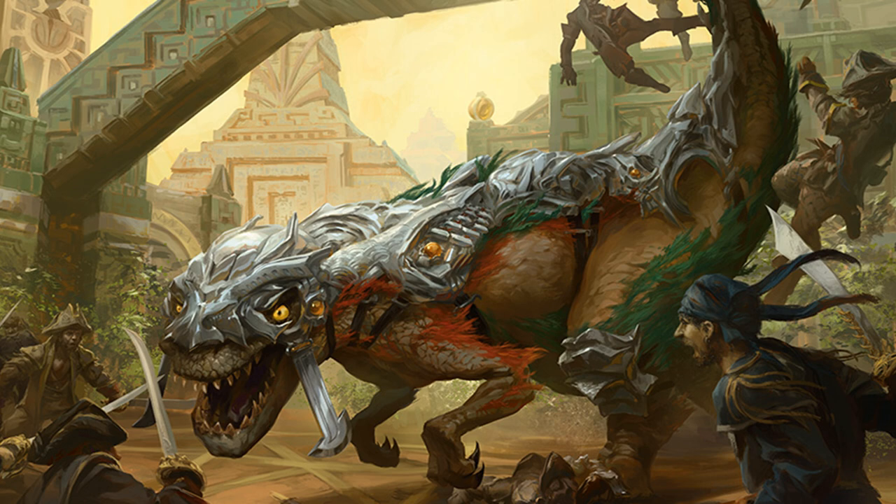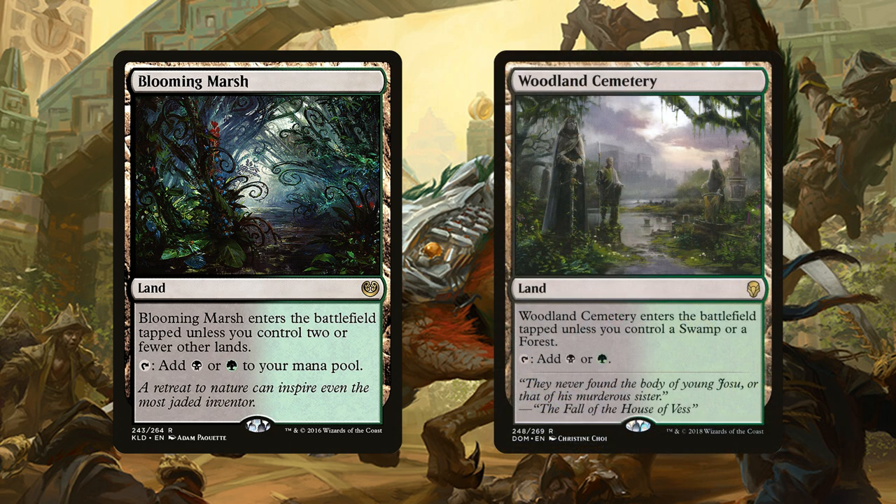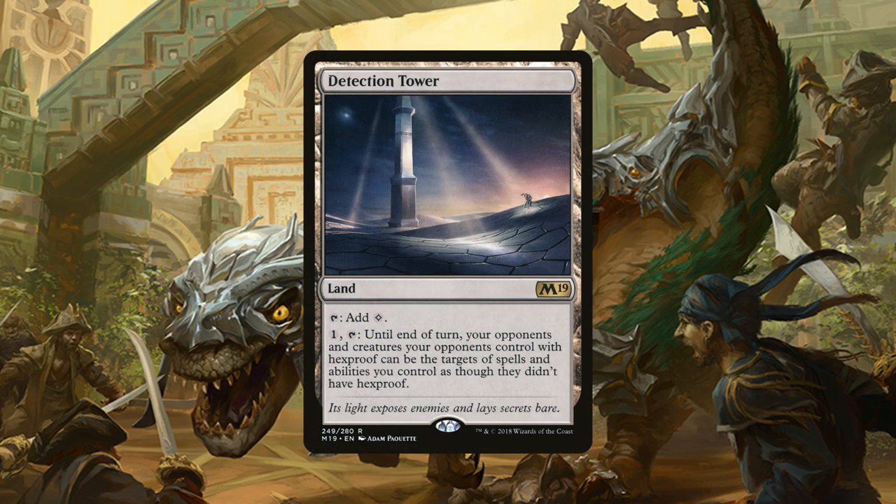Our land base consists of 4 copies of Blooming Marsh that can be tapped for either a black or a green mana and it enters the battlefield tapped unless we control 2 or fewer lands. And then we have 4 copies of Woodland Cemetery which can also be tapped for black or green mana and enters the battlefield tapped unless we control a swamp or a forest. And then we have 2 copies of Detection Tower, a land that can be tapped to add a colorless mana to our mana pool, or we can pay 1 generic, tap it, and until end of turn our opponents' creatures with Hexproof can be targeted by spells and abilities we control as though they didn't have Hexproof. Basically, we are the only ones that we want to have Hexproof.